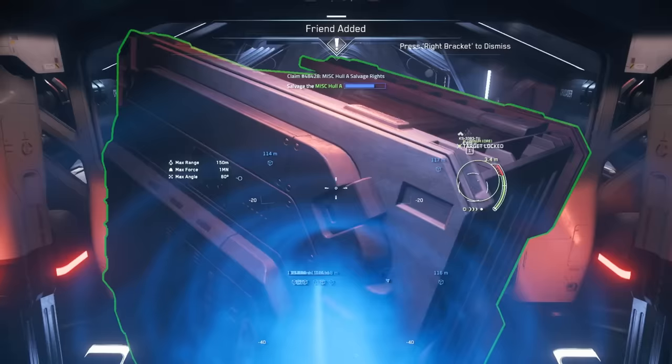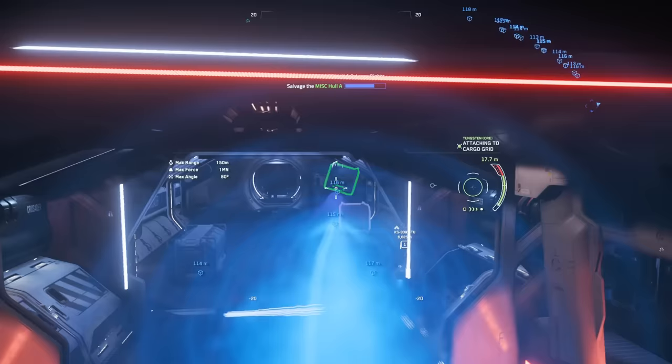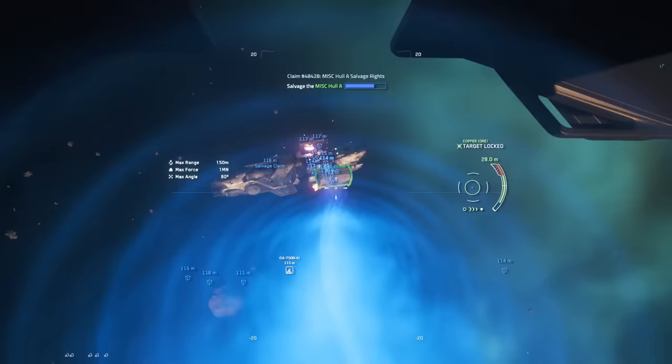At this point we were not aware of the actual cargo capacity of 64 SCU and thought it was only 48. The grid appeared only two units high. I moved over to give Critical a chance to play with the tractor beam as well.